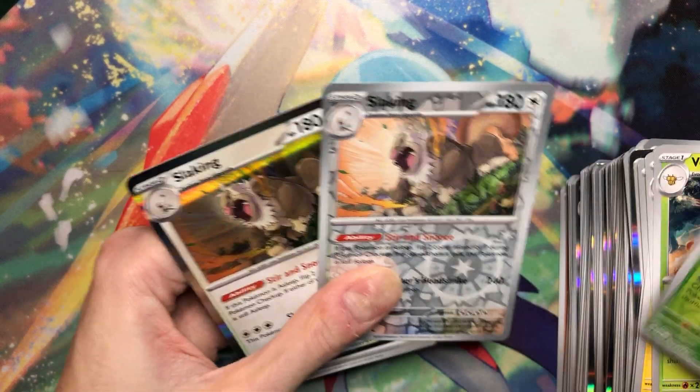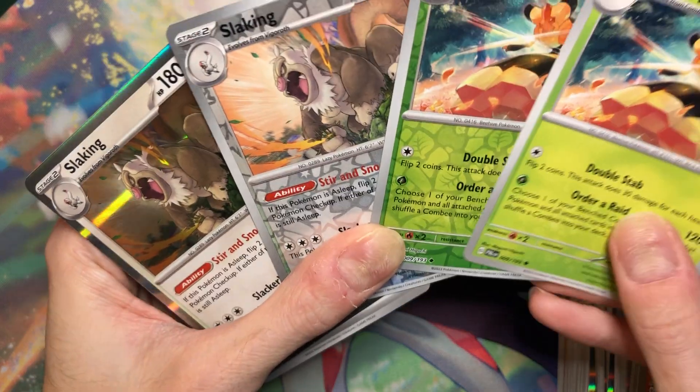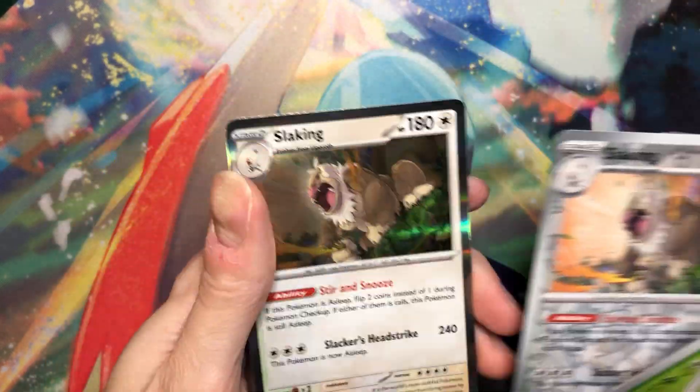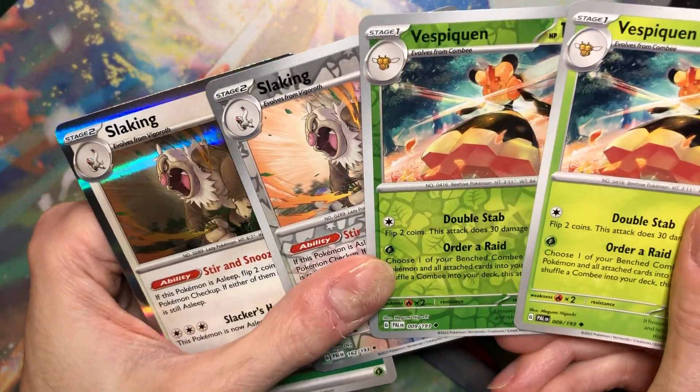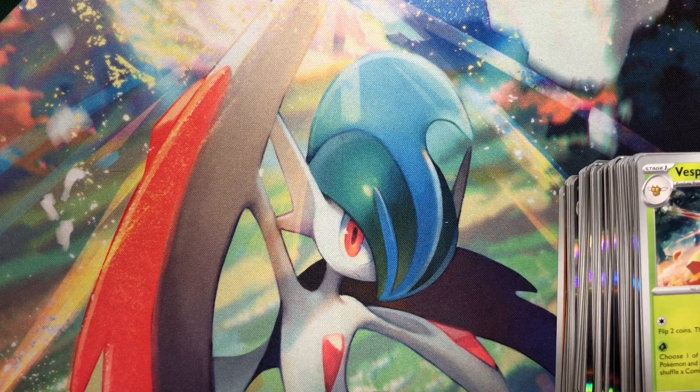So when does that happen? An uncommon, then a reverse of the same uncommon, then a reverse rare, and then a holo of the same. That's hilarious. Alright, so that was the right half. Not bad. One full art, two EXs, two Illustration Rares.